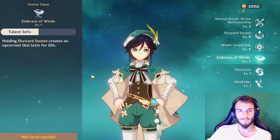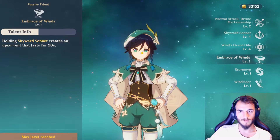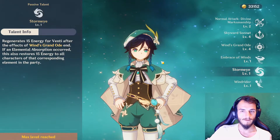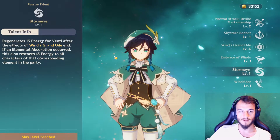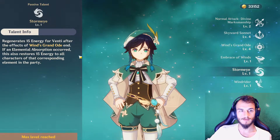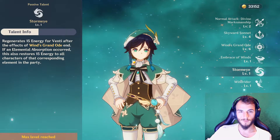The first passive, Holding Skyward Summit, creates an updraft that lasts 20 seconds — this activates on his held E. His next passive, Storm Eye, regenerates 15 energy for Venti after the effect of Wind's Grand Ode ends, and if an elemental absorption occurs, it also restores 15 energy to all characters of the corresponding element in the party.